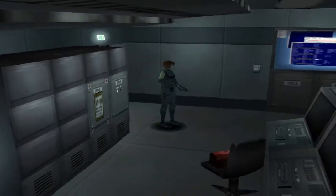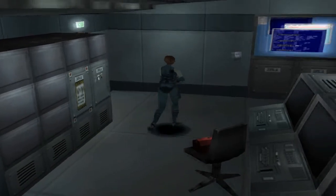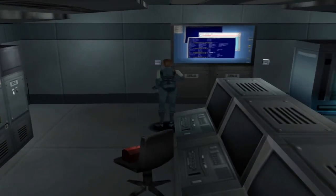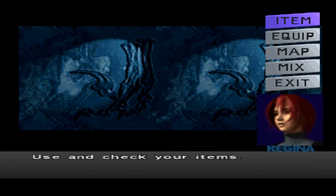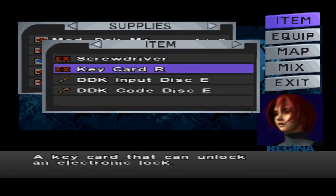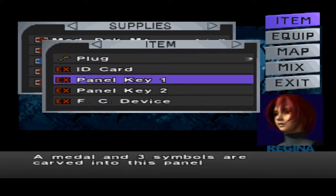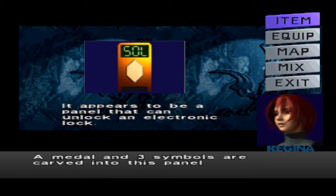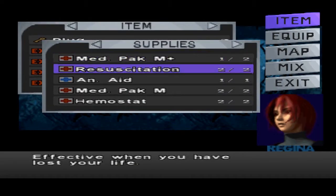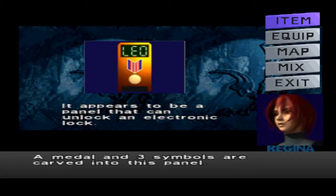Hello, everyone, and welcome back to a Let's Play of Dino Crisis with your host, Invalidation X4.5 on the PC. Sort of. Where we last left off, we had realized that we only had one letter keycard. And apparently, if I can just look at these guys, these are actually cards that have stuff on them. So that was Saul, and the other one was Leo.